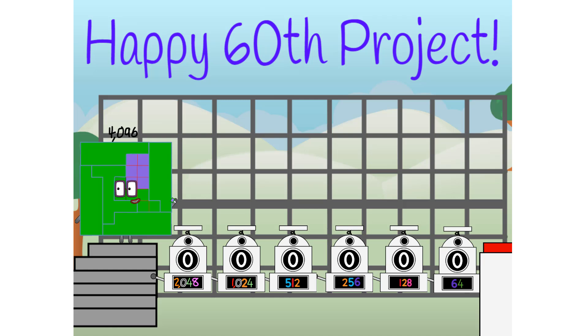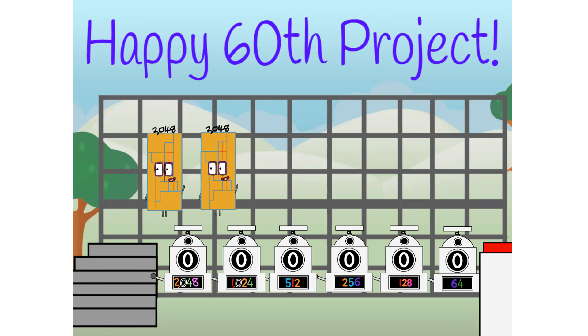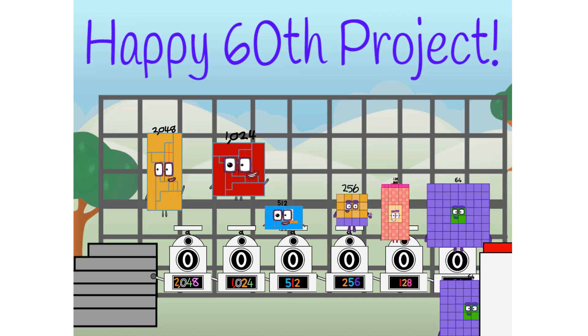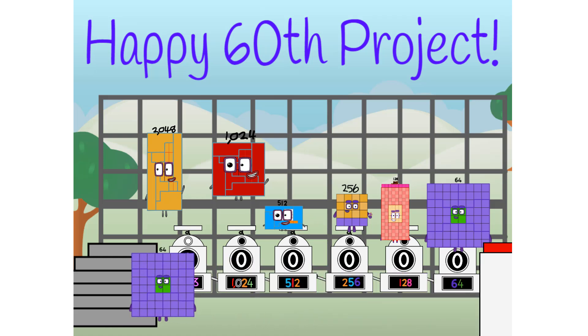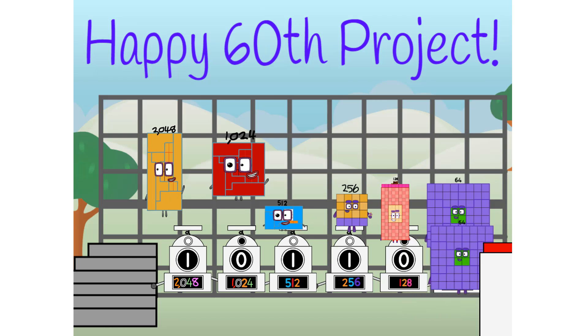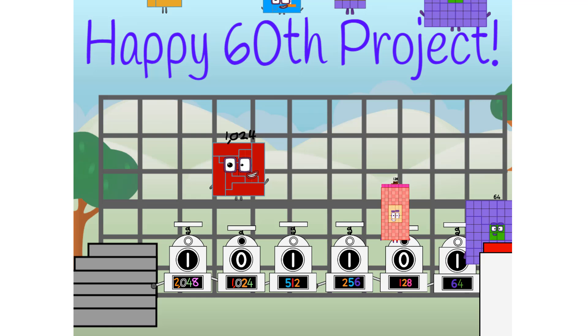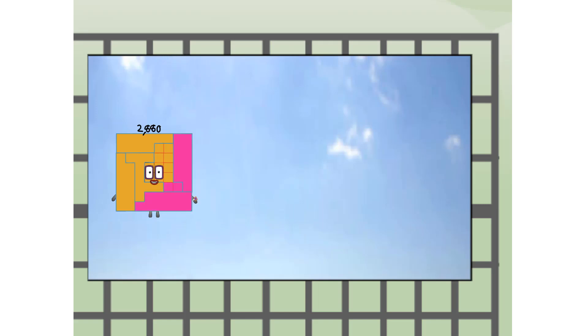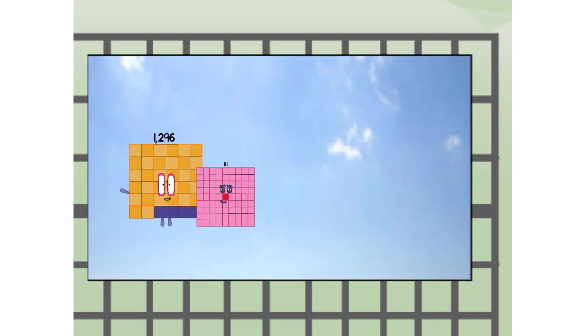Using the power of doubles to send any number flying. First, I split in two: 2048 and 1024. And 512. And 256. And 128. And 64. And 64 more to press the big red button. Then you choose who's going up: one of me, and none of me, and one of me, and fire, and none of me, and one of me, and fire. And one of me and one of you. We're two fourth powers.